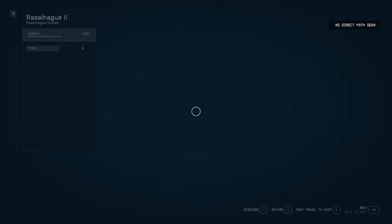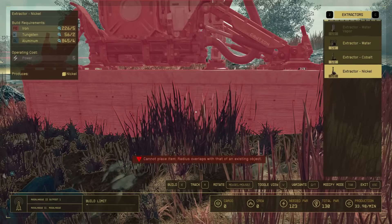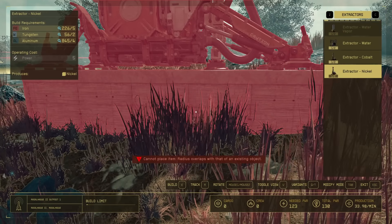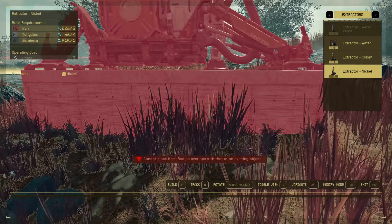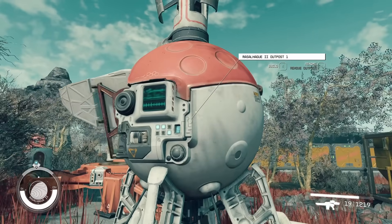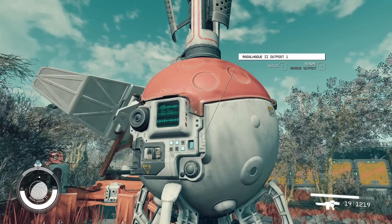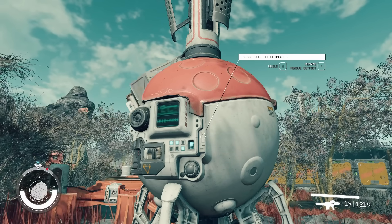Going back to there, there's outpost. It's E to build on this — whatever it is on Xbox it literally says 'build E' there at the bottom. So you do that and place it, and then you have this thing. Then you can go up to this thing, hold R to remove it, or tap R once to rename it. And then build is E.